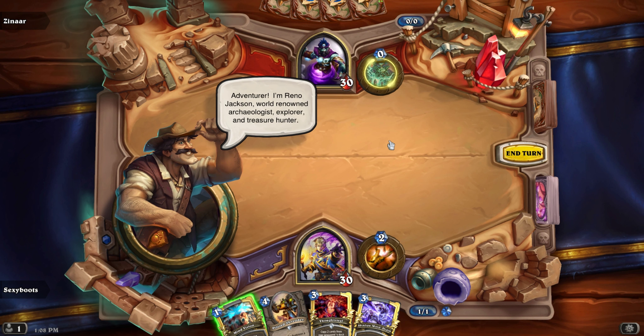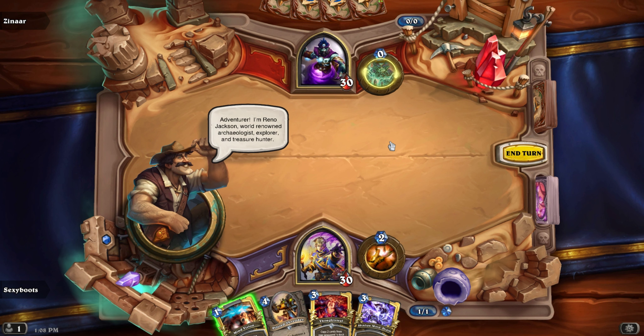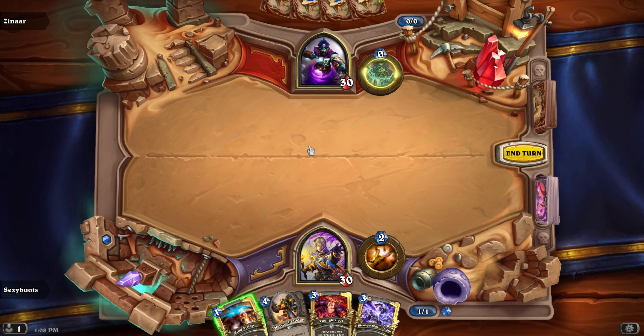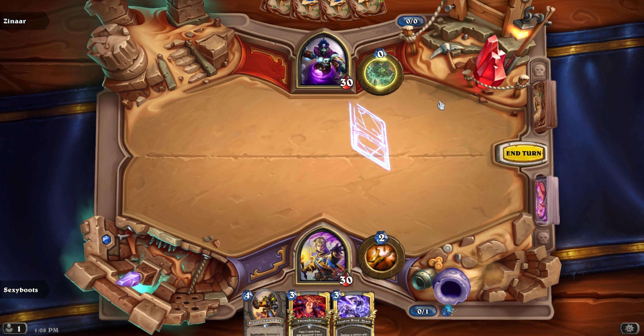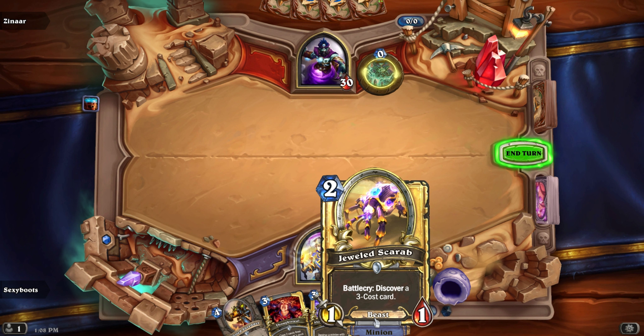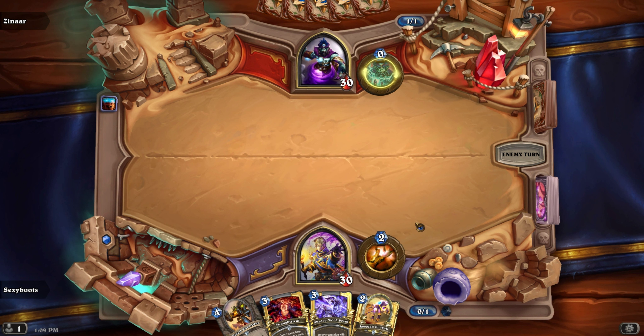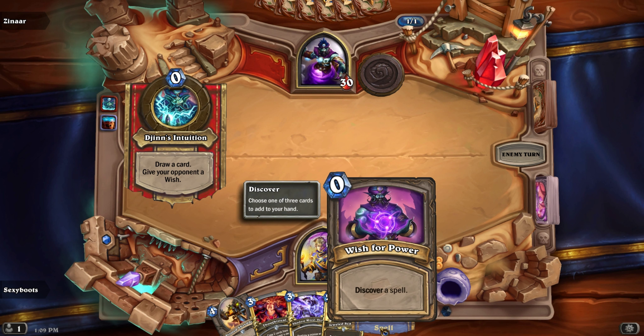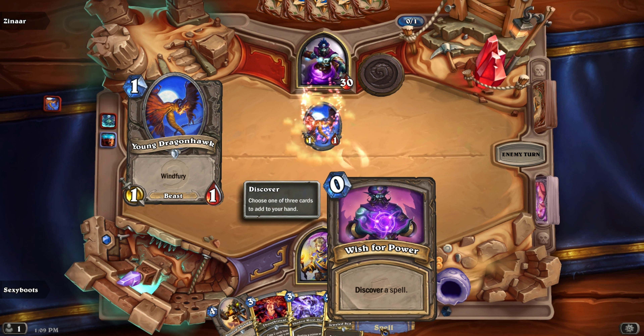Adventurer! I'm Reno Jackson — world-renowned archaeologist, explorer, and treasure hunter, with the self-control of a magpie. Let's help Reno. And he's got a Jewel Scarab — that's one of the cards you can actually win. Discover a spell.